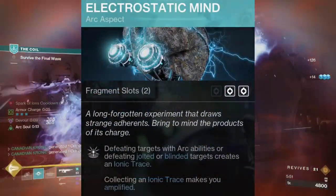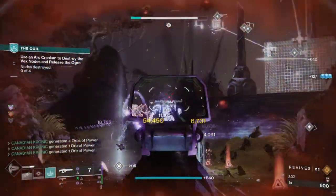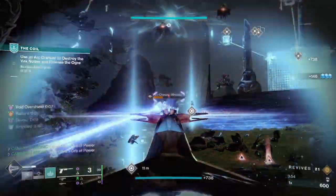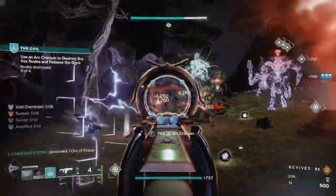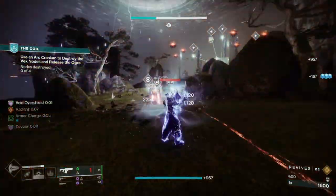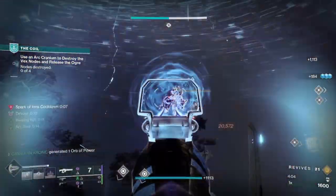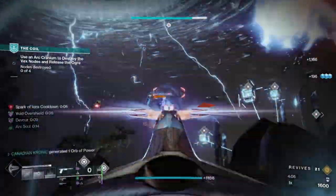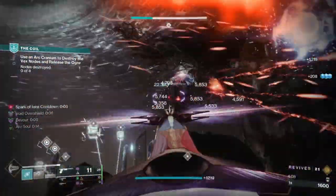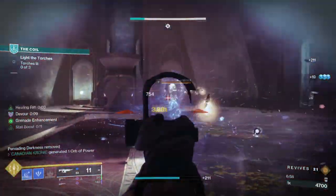Combining all of this, you will proc Devour with Buried Bloodline, weaken any tougher target in front of you, take them down with Repulsor Brace — be it Taipan or Commemoration, both of which are craftable. This will extend Devour, proc Radiant from your Reign of Fire Boots, proc Void Overshield from Repulsor Brace, and if you kill a single target with any of your Arc 3.0 abilities, you'll proc Amplified.